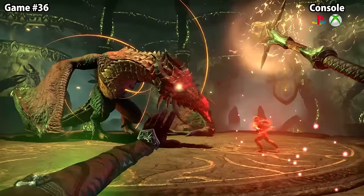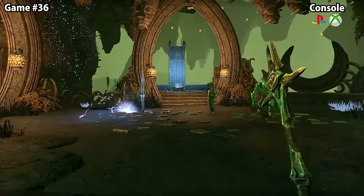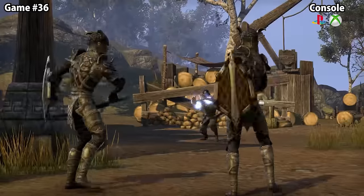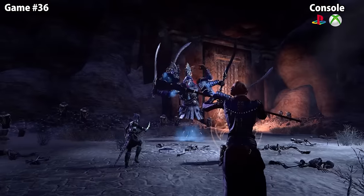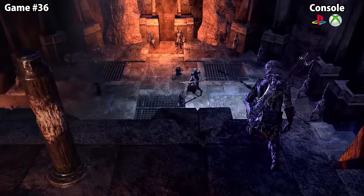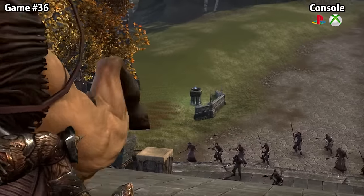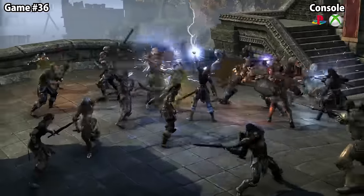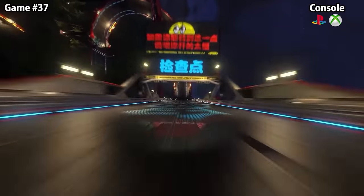Elder Scrolls Online is an MMO where you create a character, embark on a massive journey across all of Tamriel, complete quests, take part in PvP wars — a game built for Skyrim and Elder Scrolls fans. Each single trophy will probably take you between 5 and 20 hours. The hardest trophy is called Emperor — you have to become the Emperor of your faction, which requires having the most points in your faction leaderboard and then having the current Emperor demote himself, or being nominated by other players. This single trophy can take weeks and months of daily play. If you have this trophy and the platinum, comment down below so we can all bow down to you.